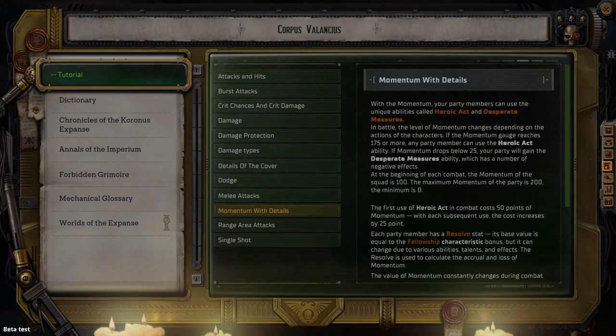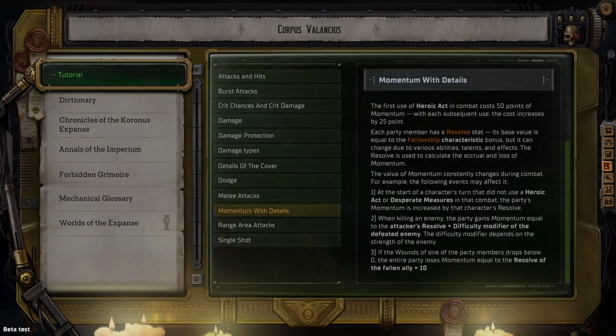We will cover all the available heroic and desperate acts in a class overview video. The first use of a heroic act in combat will cost 50 points, and the cost will increase by 25 with each subsequent use. At the beginning of every combat this stat will start at 100 and will steadily increase or decrease due to several factors. Every time a turn starts for a party member who has not used a heroic or desperate act in combat, momentum will increase by an amount equal to that character's resolve. When killing an enemy, the party gains momentum equal to the attacker's resolve plus the difficulty modifier of the enemy. If the wounds of a party member drop below zero, the entire party loses momentum equal to the resolve of the fallen ally times 10. When a character uses a heroic act, their resolve is dropped to zero for the remainder of combat. Keep in mind that some classes have abilities which rely heavily on resolve, so you have to make these decisions carefully.